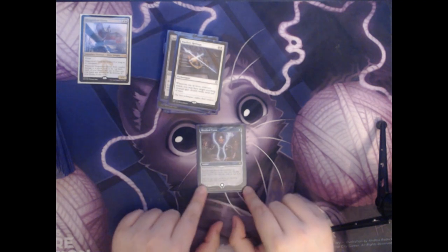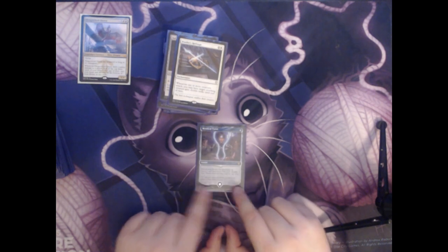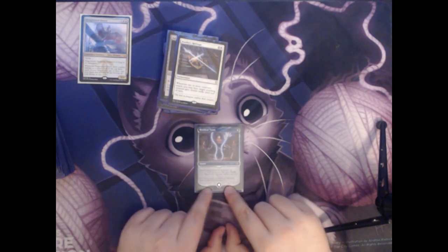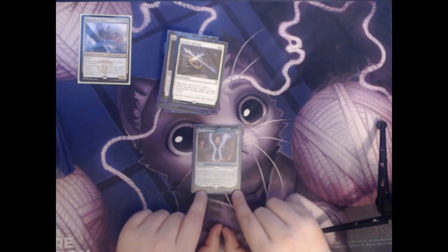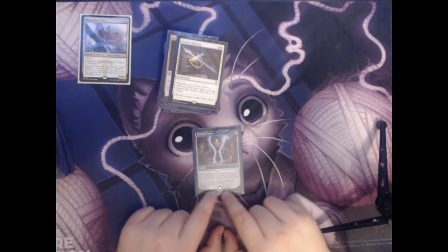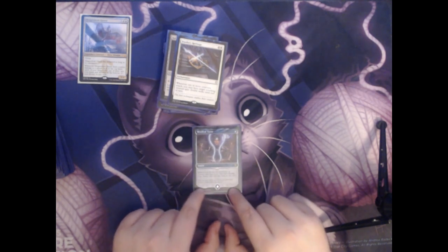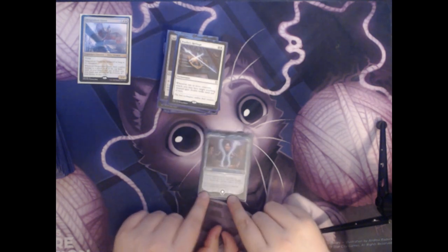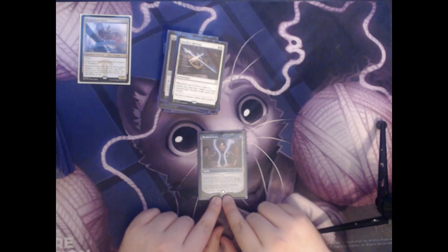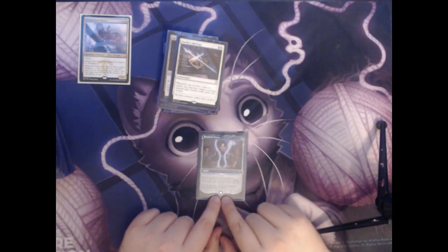Next up we have Mystical Tutor. It's a single blue mana for an instant. You search your library for an instant or sorcery card, reveal it, shuffle your library, and put that card on top. This card is fantastic in our deck because we have so many different options for what it could go get. If we need to draw cards, it can find that. If we need to kill a lot of creatures, it can do that too. The flexibility here is what's most powerful about this card.